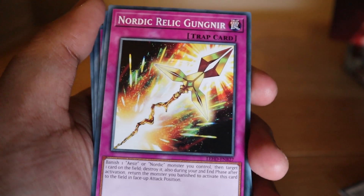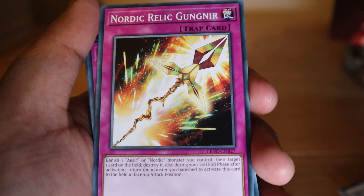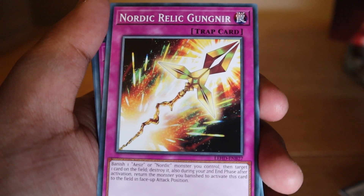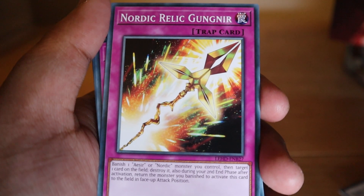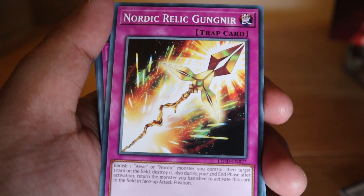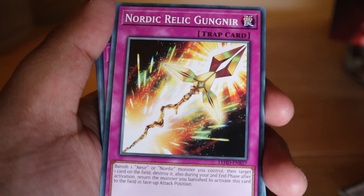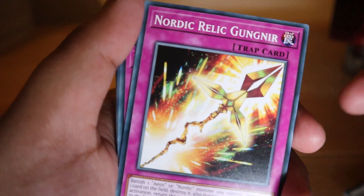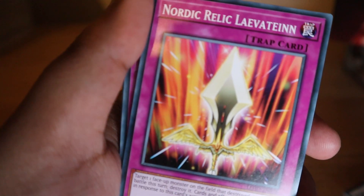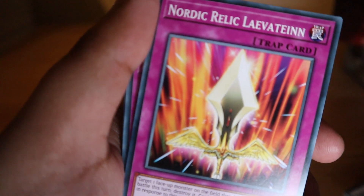You get two Nordic Relic Gungnir cards: banish one Aesir or Nordic monster you control, then target one card on the field and destroy it. Also, during the second standby phase after this card's activation, return the monster you banished to the field in face-up attack position. So essentially you get your monster back after destroying a card — that's a bit of a weird one but really good.